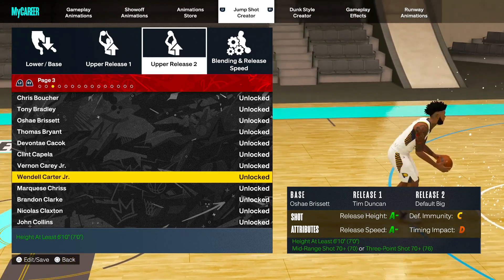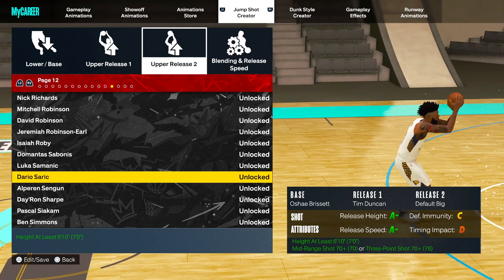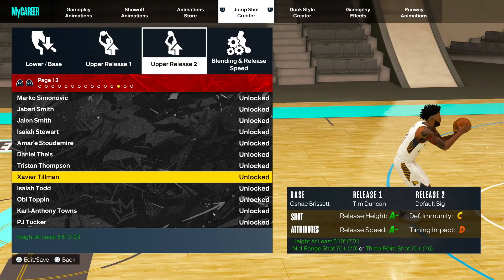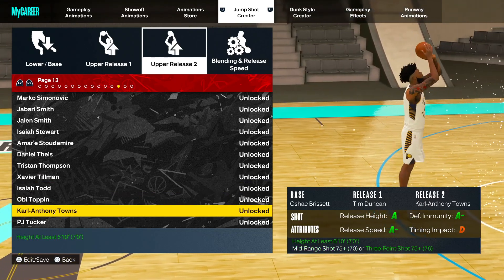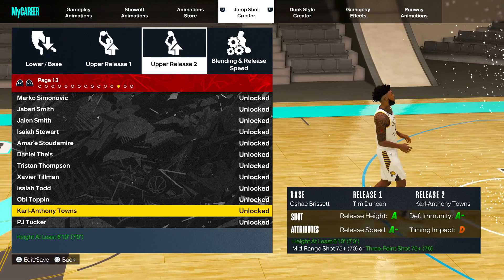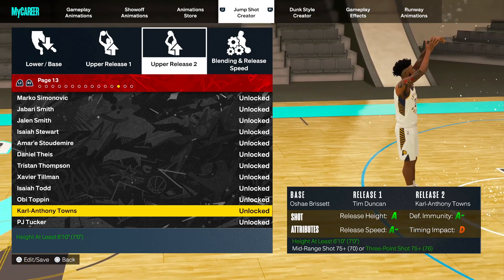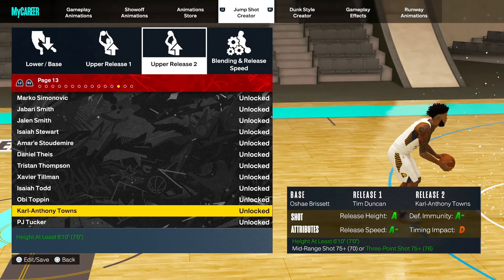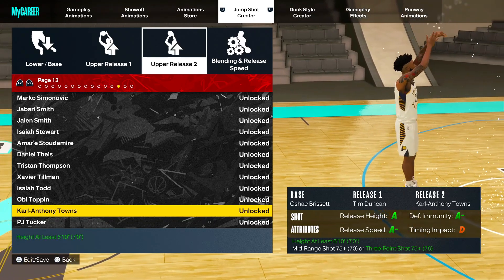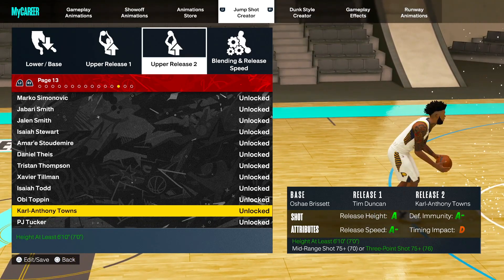For the upper release 2, we are going to go with Carl Anthony Towns. For Carl Anthony Towns, you have to have at least a 75 mid-range or 75 3-point. So this jump shot is perfect for any build with a 75 and up 3-point shot or mid-range.